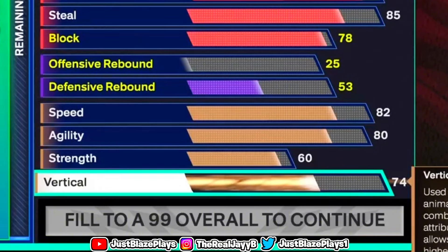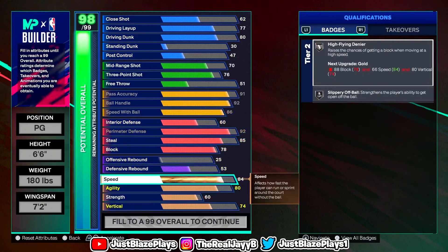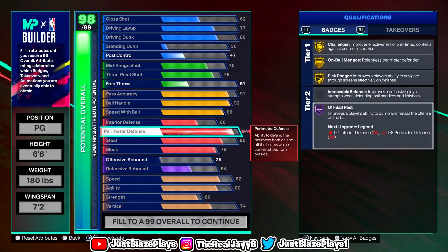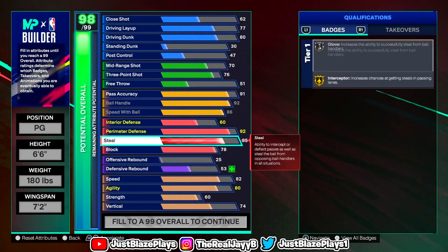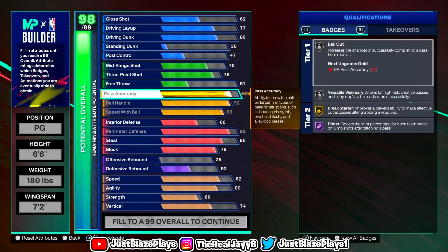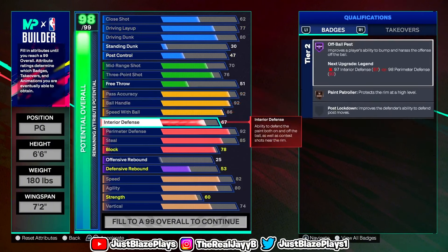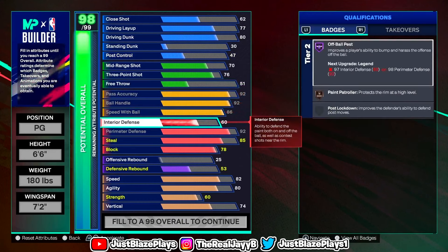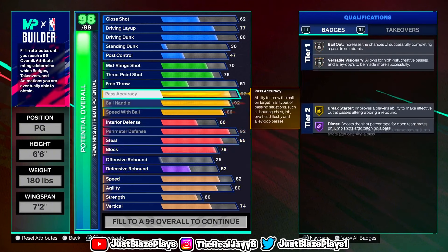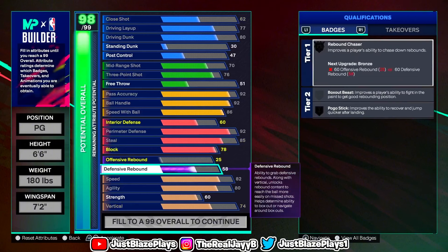As you guys can see, once you put all these attributes in, we still have a lot of room to work with — we're still at 90 overall. You can put your speed to an 85, or keep it at 82 since the lower weight already makes you super fast. You can put perimeter up to a 94 if you want. You can really balance it out with the leftover attributes. You can even put your pass accuracy to a 92 to get Hall of Fame Dimer for those teammates who keep selling your bags — I know y'all got some of those.